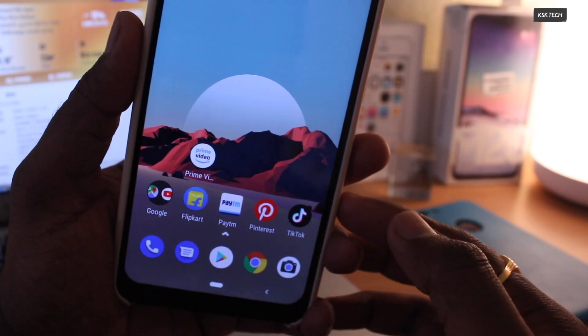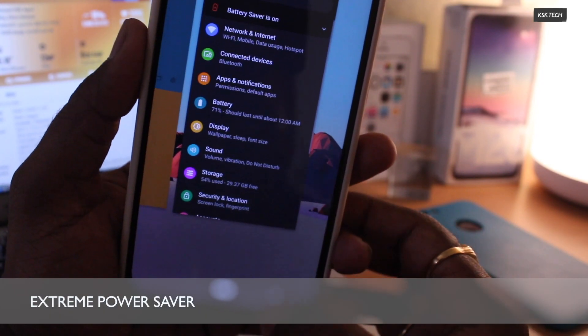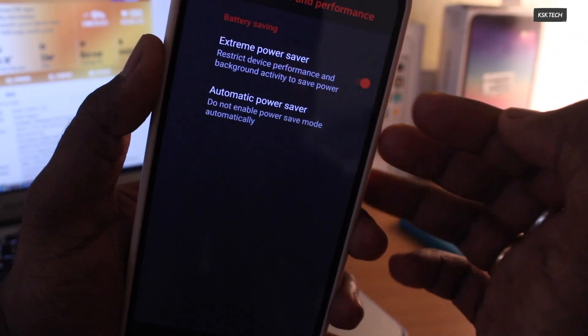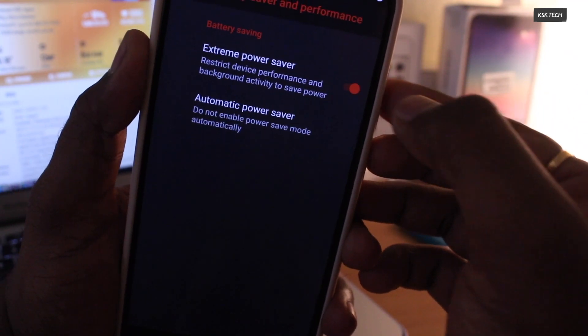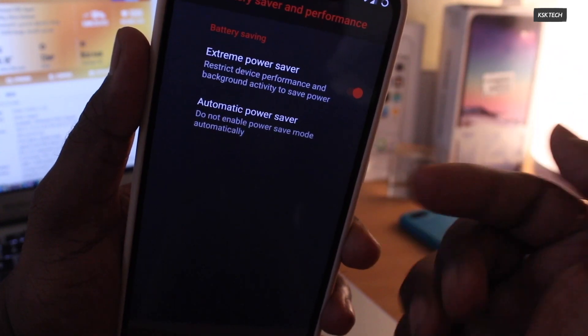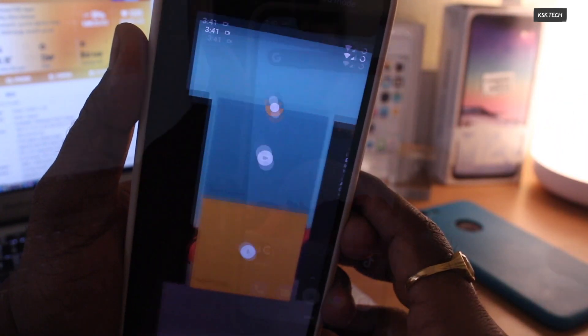Lastly, my favorite feature of Lineage OS 16 is the Extreme Power Saver. You may find this option inside the battery settings. Enabling this feature preserves battery life and restricts device performance and background activity to save power. It is extremely useful while traveling.